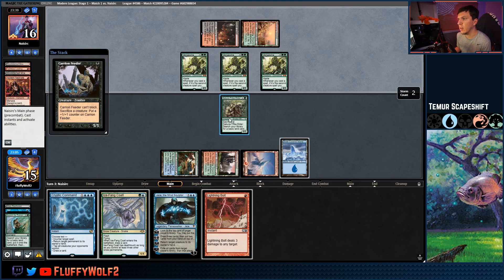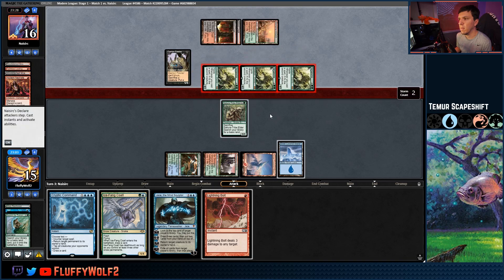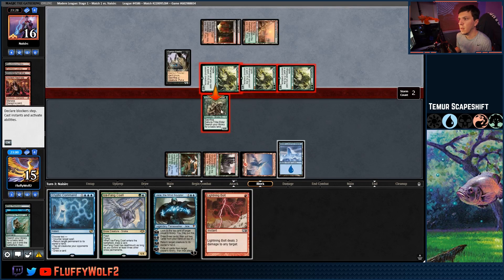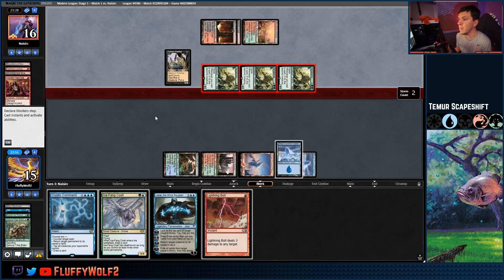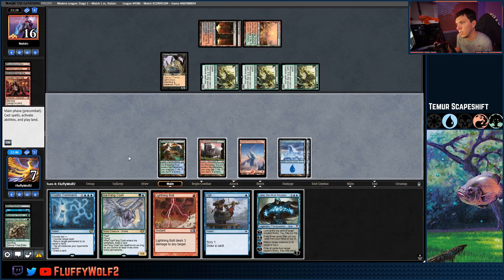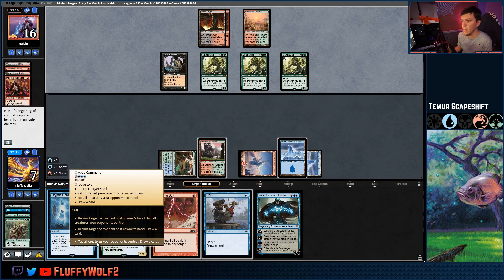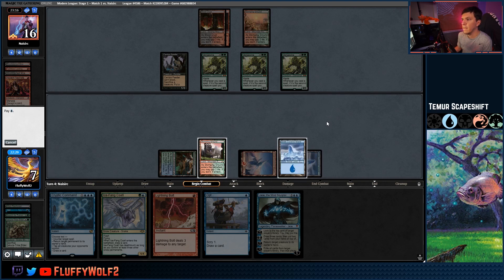Glad I have Steve on defense. Opponent plays Blood Crypt tapped, so we're going to take eight damage from the Vengevines swinging in. Going to take eight here. Drawing an extra island. We have an Opt, but if I were to Opt right now I'm probably dead. So we're going to unfortunately try to Cryptic: tap their team and draw a card, and see if we can't draw out of this somehow. Leave Stomping Ground up to Lightning Bolt if needed.